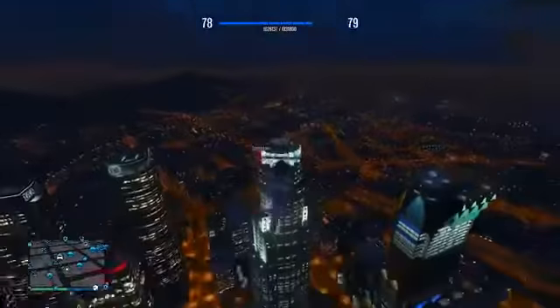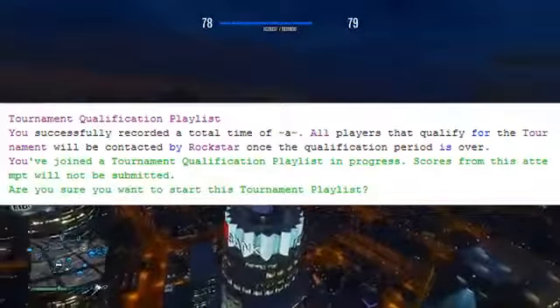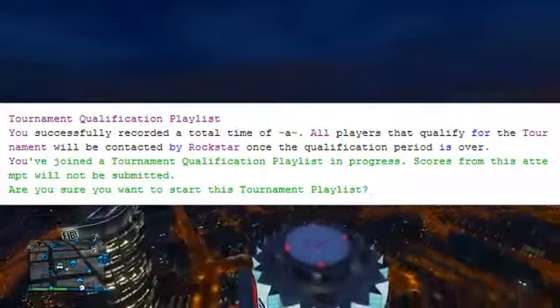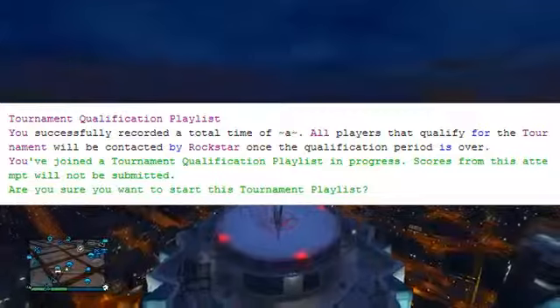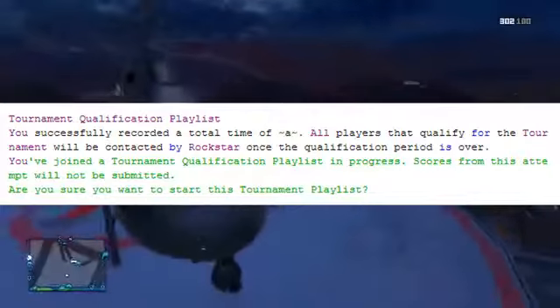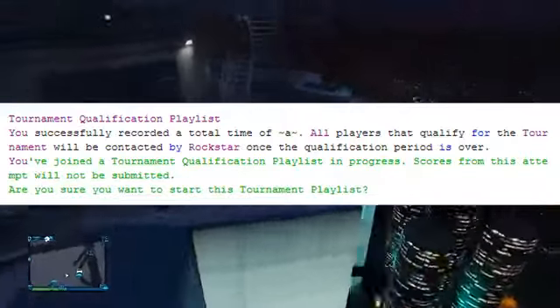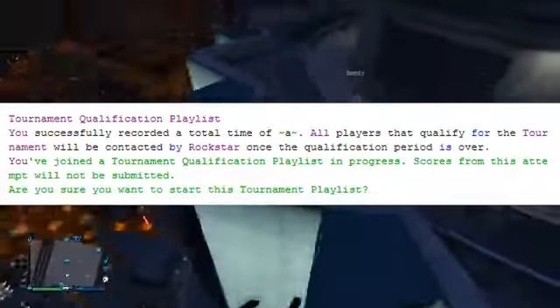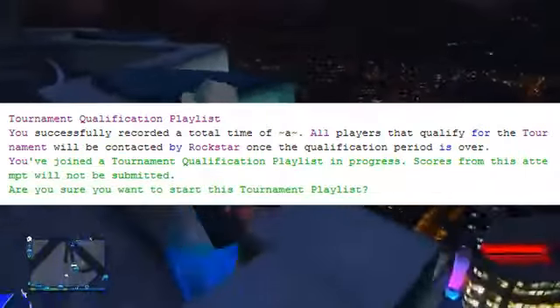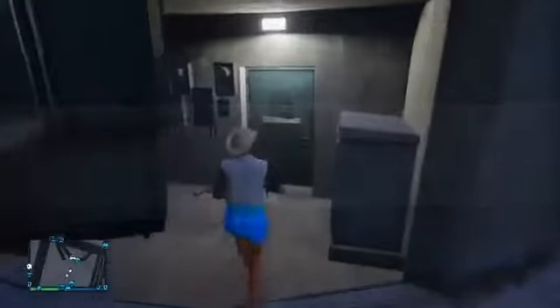As you can see from the screenshot on screen, here is the tournament info pulled from the code — FunMW2 got this from a pastebin full of GTA 5 code information. It says 'Tournament qualification playlist. You have successfully recorded a total time of A. All players that qualify for the tournament will be contacted by Rockstar once the qualification period is over. You have joined the tournament qualification playlist in progress — scores from this attempt will not be submitted. Are you sure you want to start this tournament playlist?' To me, this is the kind of thing Rockstar definitely needs to add — tournaments where we can all face off and maybe go to a Rockstar event, get contacted, and win prizes.